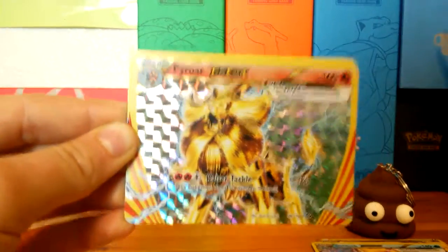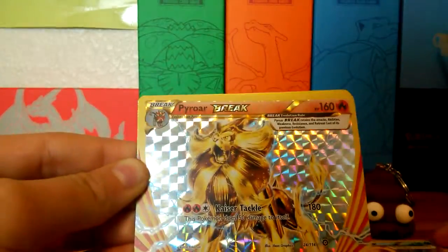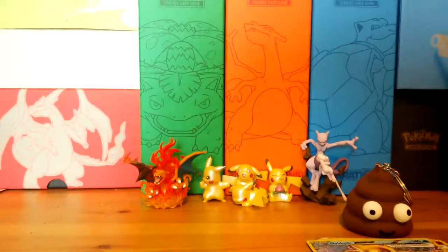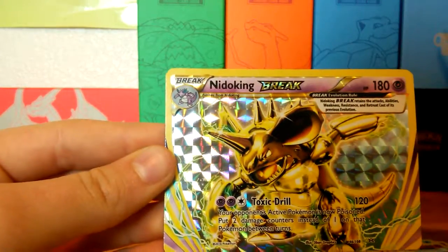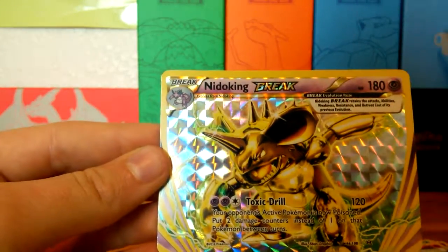Next is Pyroar BREAK — it is so cool and has what is probably the strongest attack so far at 180 damage. It's called Casserole Tackle. This Pokemon does 50 damage to itself, but it's super strong. That one is from Steam Siege.